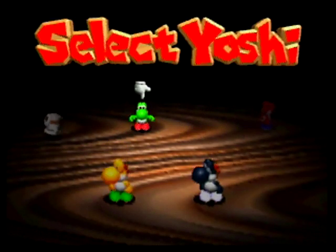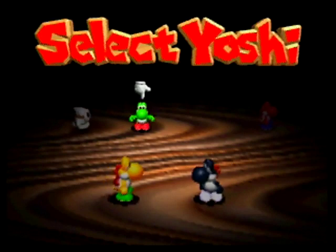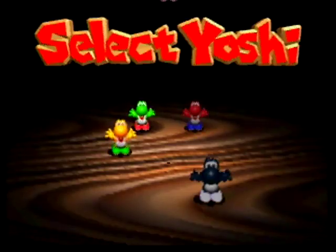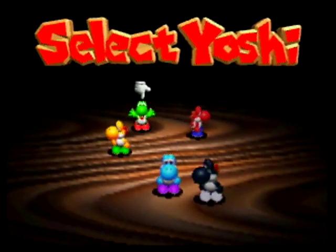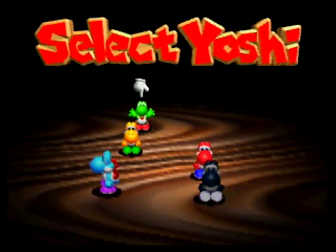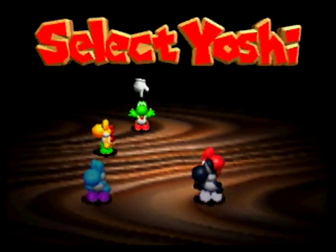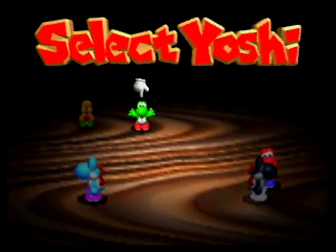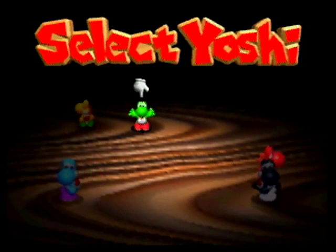So we're running low on Yoshis here, but we do have this little white shy guy running around, so let's see what he can do for us. He saves our light blue Yoshi friend. He almost always saves the light blue one in these attempts I've been doing, but he did save the pink one twice. The first time was on my first attempt ever at this level, and the other time was on my first attempt after the game crashed.